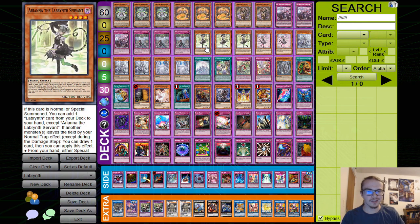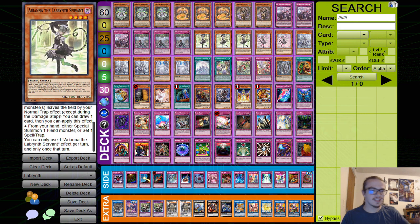Ariana is very important — on normal or special summon, you add a Labyrinth card. If a monster leaves the field via a normal trap effect, you can draw a card, then either special summon a fiend, set a spell or trap, or just draw the card. Pretty good.